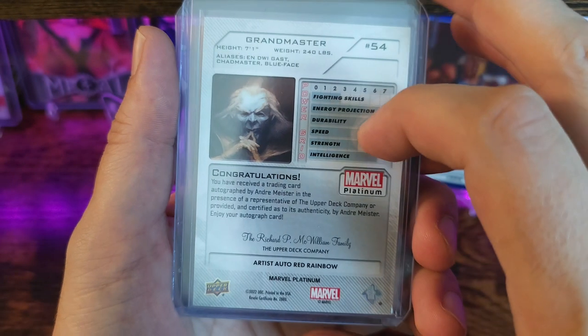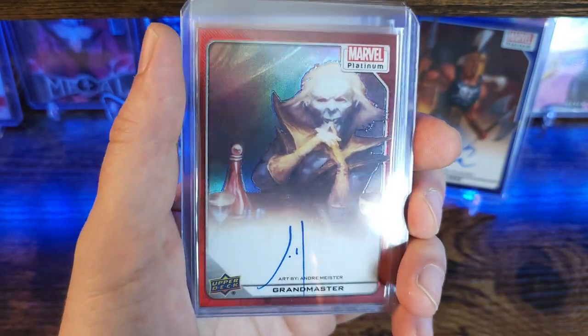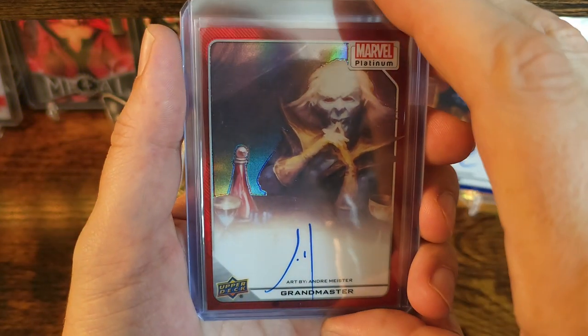Next card is Grandmaster red rainbow. The art on this one is freaking awesome — it's done by Andre Meister. I've really been liking his work. He did Midnight Sunset that came out probably about six months ago or so.